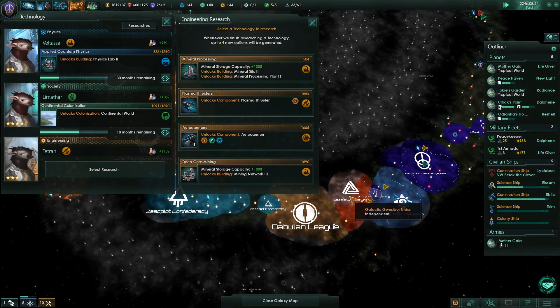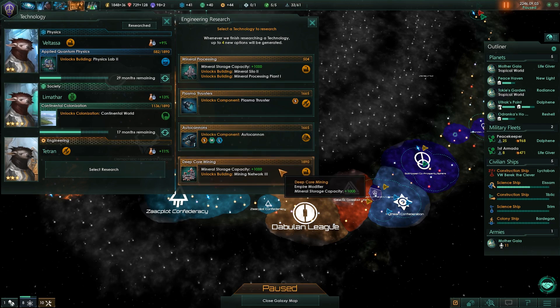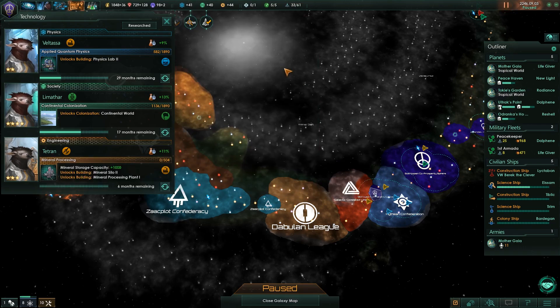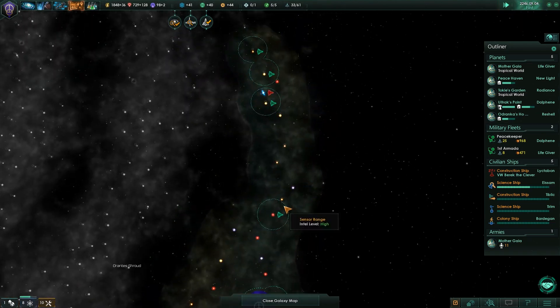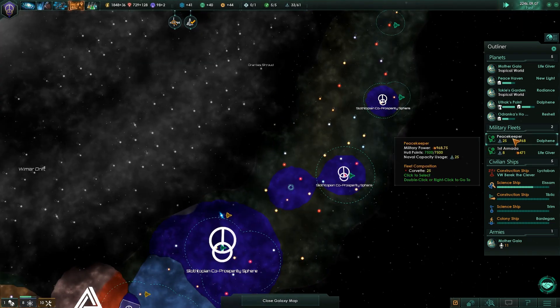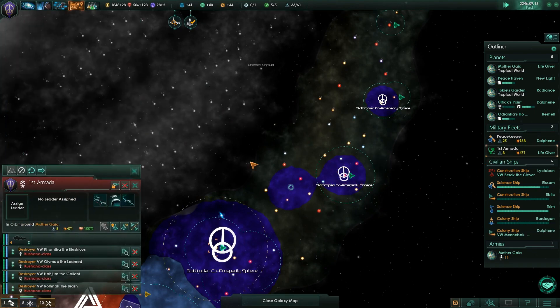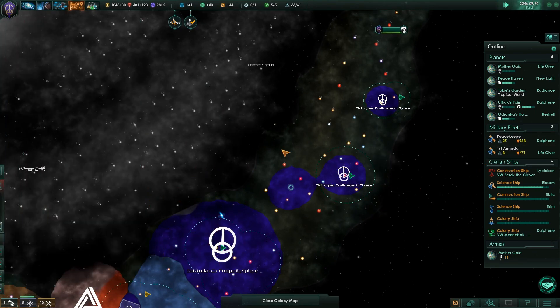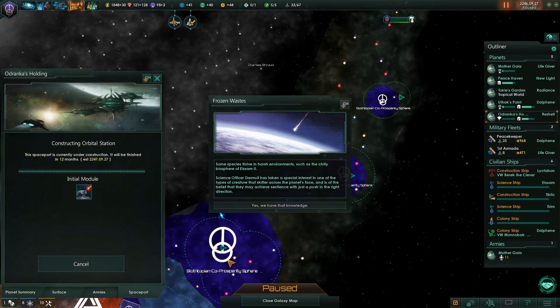Hey, torpedoes! Yes! Armored torpedoes. Auto cannons. Let's get the silos — not that I use them, but let's get them. That means we need to upgrade our fleet, so let's go ahead and do that. And let's build a spaceport.